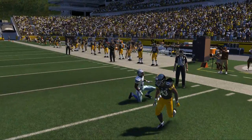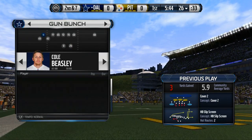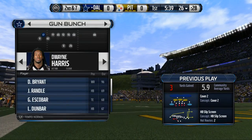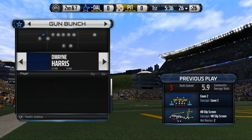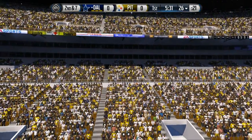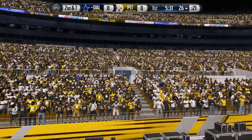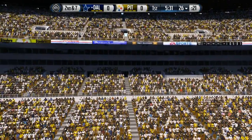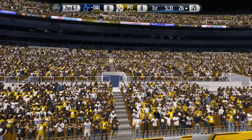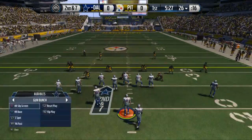Troy Polamalu makes a touchdown-saving tackle — a really nice play by him. It's the second game in a row where we've had a touchdown-saving play off the bat. Last game we were just practicing and warming up, and the same thing happened. We hit the screen, had blockers, and got wrapped up for only a three-yard gain when it really should have been a touchdown.